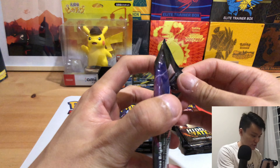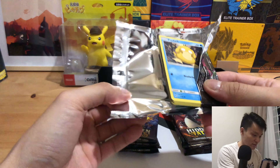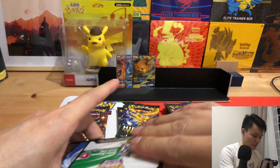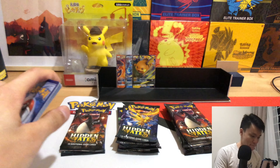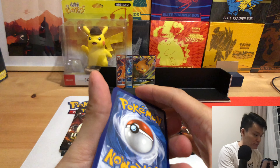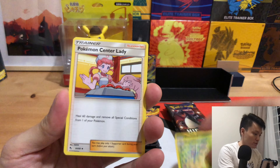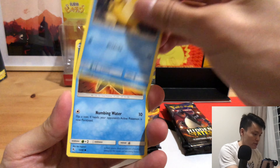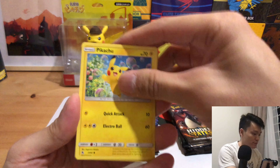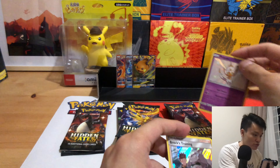Well if you all haven't checked out the first two parts of the video please do so and see what pulls I managed to get in the first two videos. Are they disappointing or are they decent? That's for you to judge. 1, 2, 3, 4. Energy, Sabrina's Suggestion, Meta Bot, Pokemon Santa Lady, Psyduck, Staryu, Clafairy, Slowpoke, Pikachu, Shiny Poipole and Brock's Training.